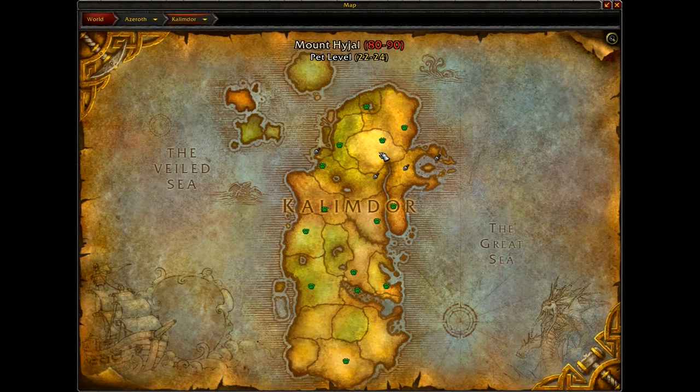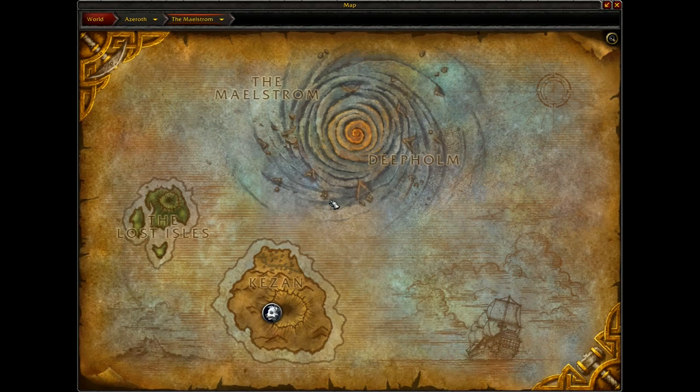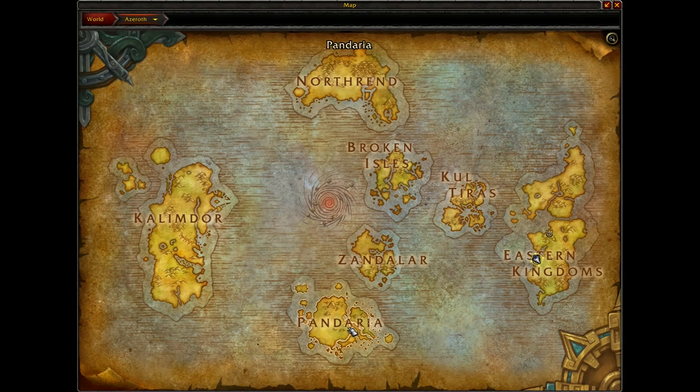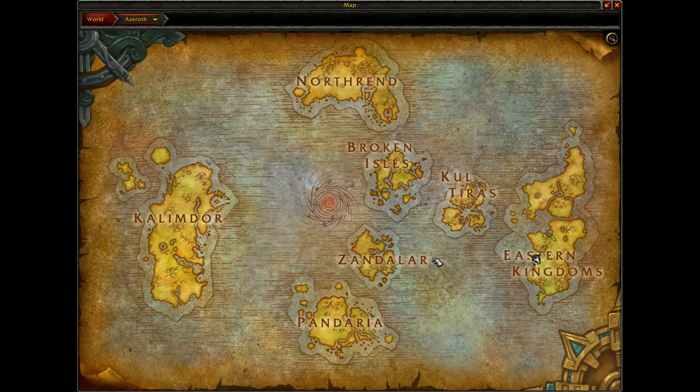Then you've got Mount Hyjal, which is level 80 to 90 — it used to go to 85. All the Cataclysm stuff goes to 85 as well. The Maelstrom and Deepholm go up to level 90. Pandaria as well — this is another one that goes up to level 90 now, which it didn't used to. So you can choose to do Cataclysm before Pandaria if you want to, although story-wise it doesn't really make sense because the Cataclysm was one of the reasons Pandaria came out of the mists.